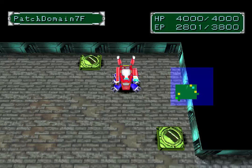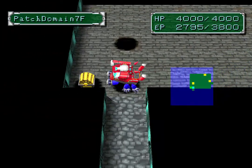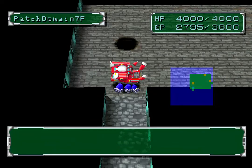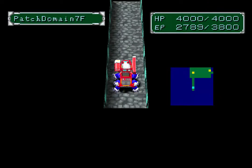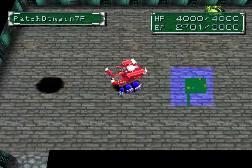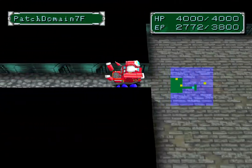Hey, hi and hello and welcome to episode 56 of the Digimon World 2 Let's Play series. In the last episode we were pretty much taking on Patch Domain with our new Digimon acquired from DNA Digivolts. We want to try and finish off Patch Domain because we know we've got the task of finding the three Chaos Generals.